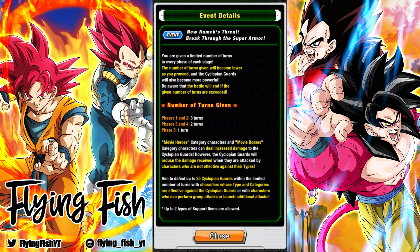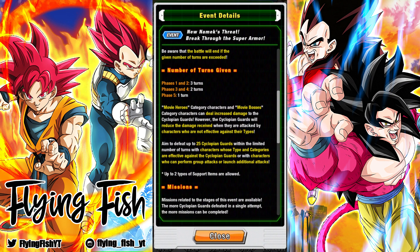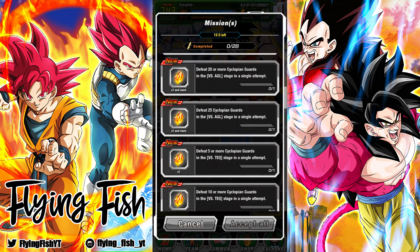In that final phase they have the most amount of HP and damage reduction. Doing this in under 1 turn can be very difficult, especially if you have a bad rotation — you go in with the wrong rotation and you're just screwed. In order to clear all the missions you have to defeat all the guards in each phase, and you get some pretty good rewards. We get stones, Grand Kai's, Elder Kai's, a lot of good stuff. I think this is like 30 stones in total.